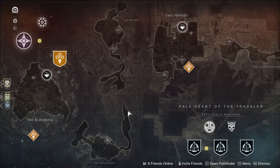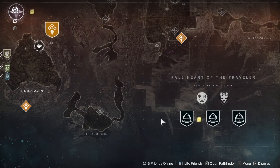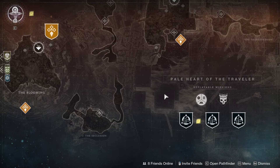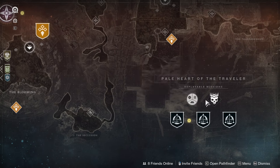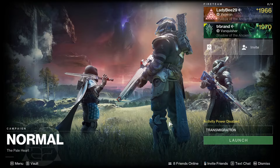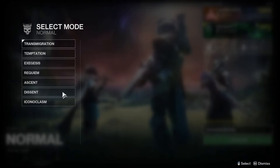For the fragments that are in story missions — if you already did the story and you want to go back — you click here and if you want to do the story and specifically pick where you want to go again for a fragment, you just go here. You can either go normal or legendary, but just do normal because we're just doing it for fragments. Then when you click right here you'll be able to select which one you want to do.